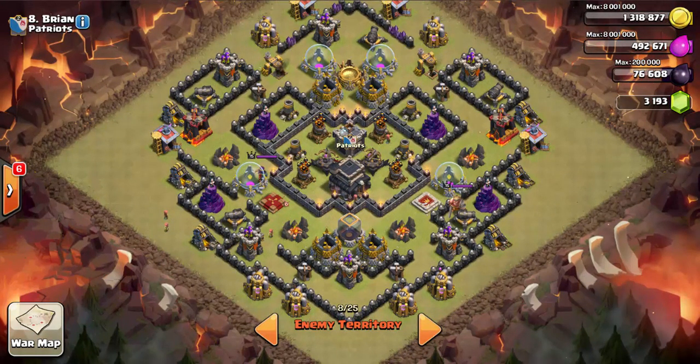Remember our three steps to open any raid — the first is to lure the clan castle. How you're going to lure it: as these outer buildings get destroyed, the balloons have nowhere to go but inward. They'll move toward the inner part of the base on all sides, enter the clan castle range, and pull the troops out. So you won't have to essentially worry about the lure at all — just focus on killing the point defenses.